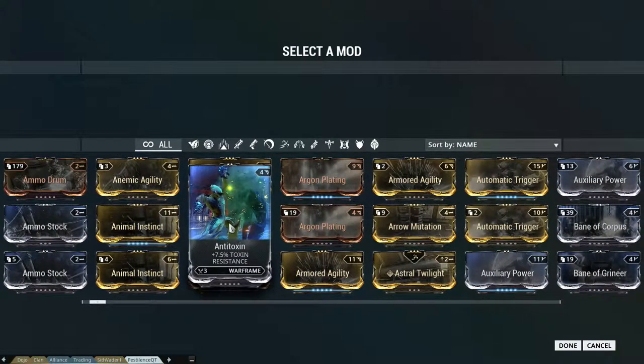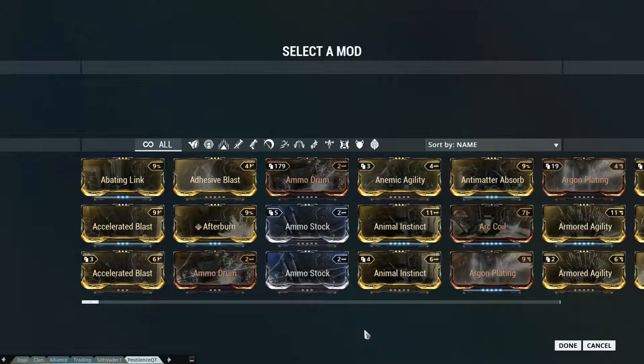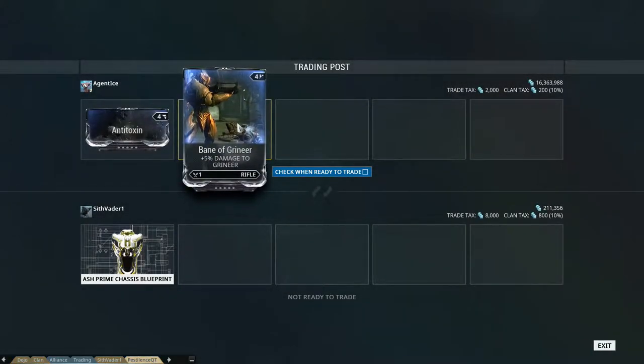You can trade mods. Though, I can only put one up. If I wanted to put more than one antitoxin, I'd actually have to put up several individually. You cannot stack them.